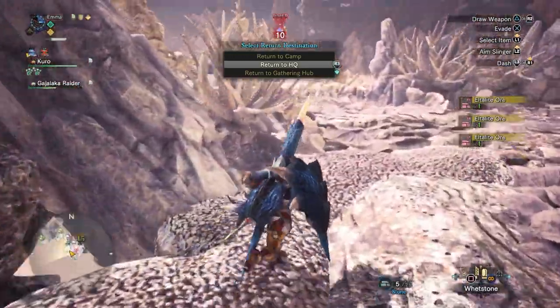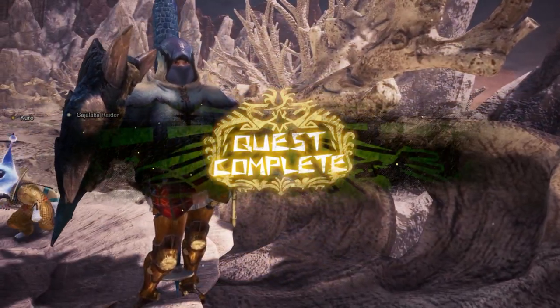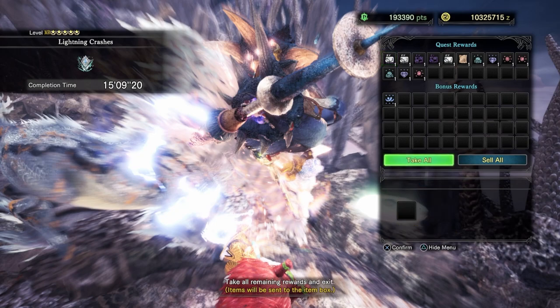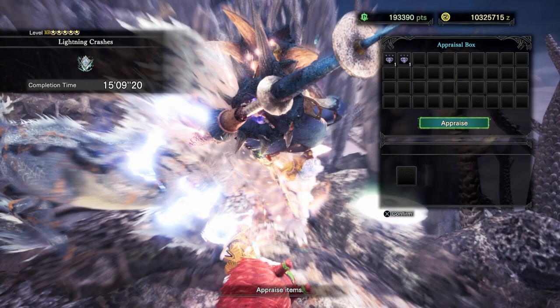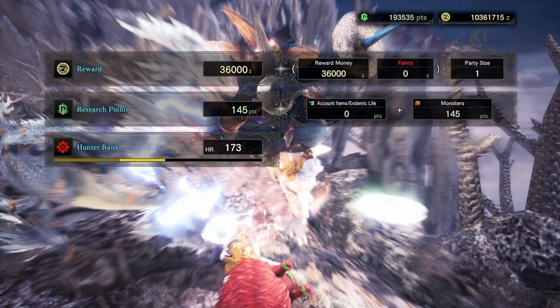We've got Kushala but I'm not going to do that today - hell no. We're going to tackle most of these optional quests first, just to clear them all. When we get to the post-endgame story boss there are going to be even more optional quests, so I want to clear as much as I can before we reach the end of the story. I'll see you back at Seliana.